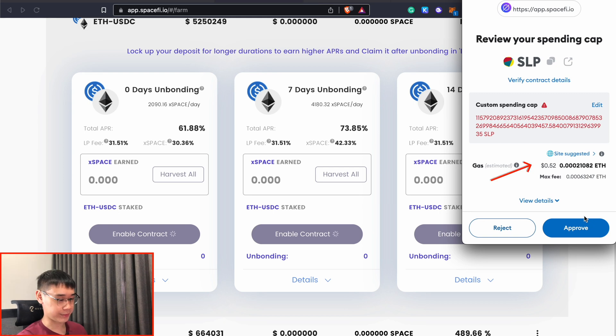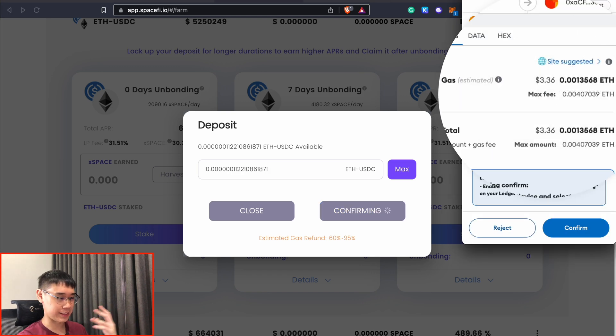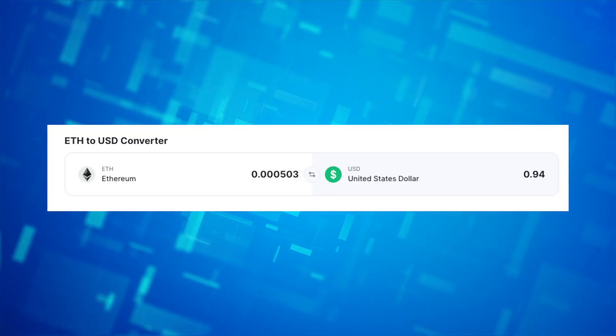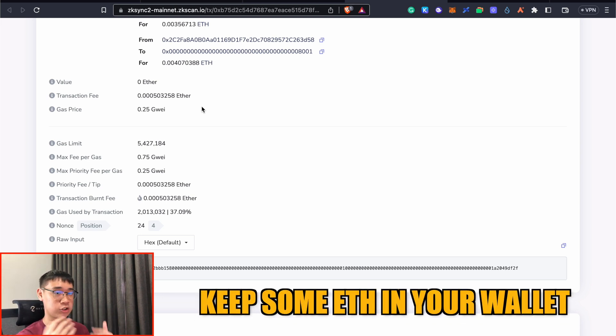This is yet another token approval for SpaceFi smart contracts to interact with my liquidity pool tokens. This costs about $0.52, but it should be cheaper than that. Now that it has been approved, I can stake all of my ETH/USDC liquidity pool tokens. The gas fee is estimated to be quite expensive at about $3, but the actual amount I paid for my transaction was only around $0.94. So the gas fees on ZK-SYNC era are still quite expensive, so it'll be best to keep some ETH tokens to pay for all of these gas fees.